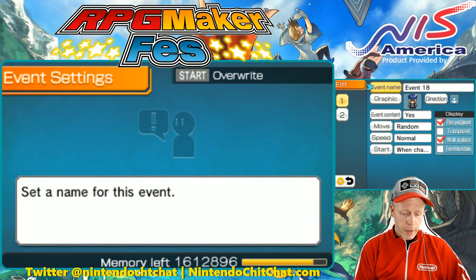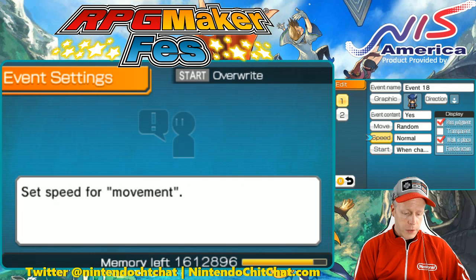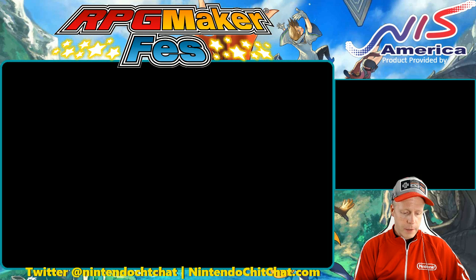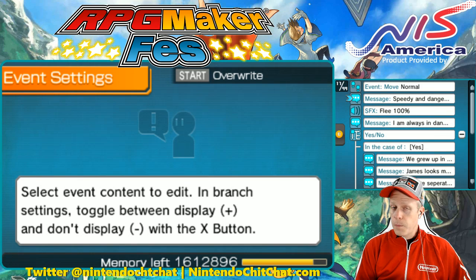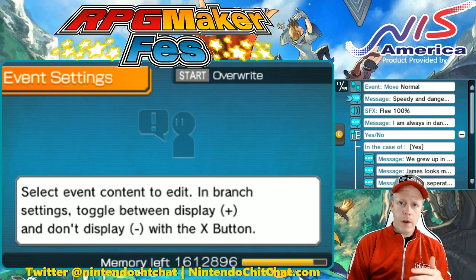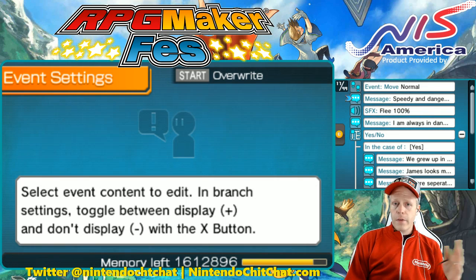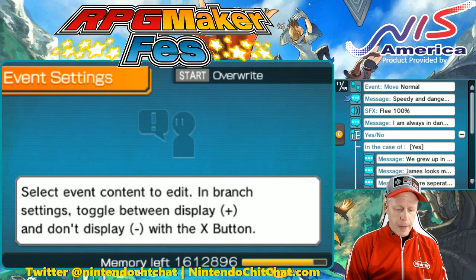We have our graphic, we have him moving, and we have him starting when the character touches. Event content is this — he moves back and forth a little bit. He has some dialogue — 'speedy and dangerous delivery' — a little sound effect as well. You can kind of tweak this however you want, adding all kinds of effects and dialogue. Then we have a little yes or no here, which we selected as well — that's for letting the players decide for themselves.